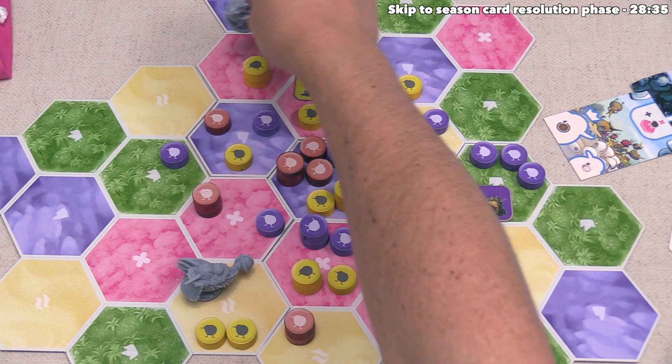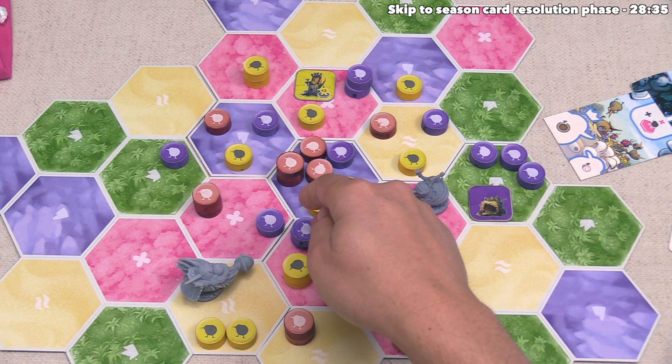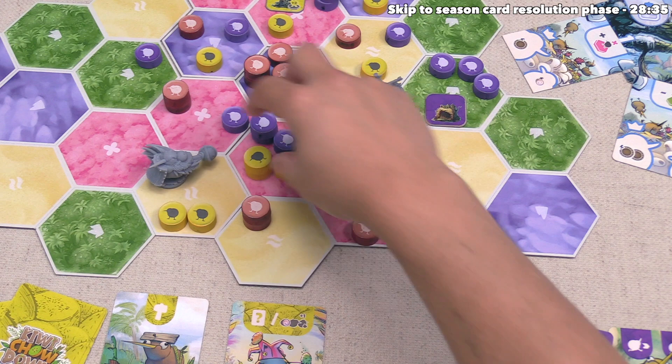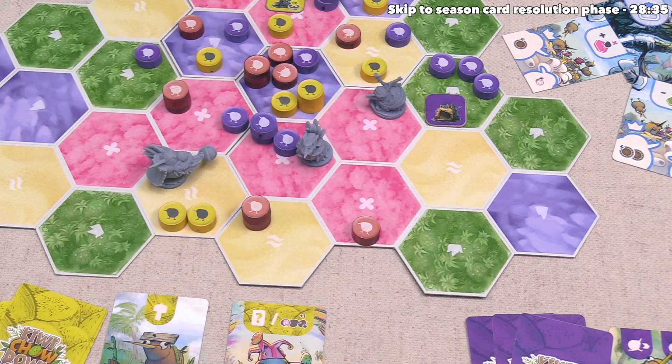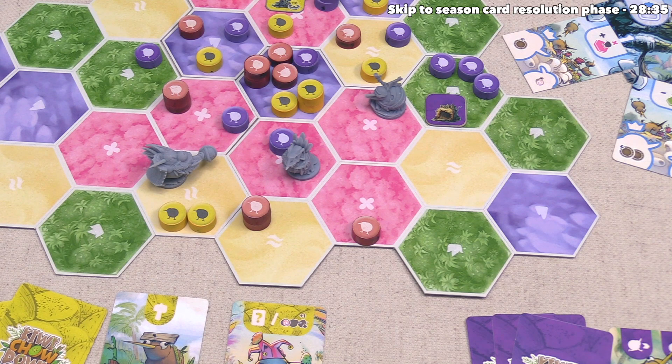They've decided to move Scully three times onto this location here, and now they can push up to three kiwis up to three hexes away from this spot — only targeting kiwis of size one or two. There are four targets in this area. They've decided to target yellow twice and us once, and they are going to push these tokens two spaces — pushing these kiwis off of the map. These two yellow kiwis go into the yellow player's reserve, and this double stack of ours gets pushed off the map into our own reserve. Scully has scared a ton of kiwis away from that flower region.